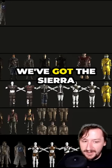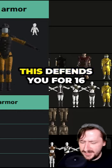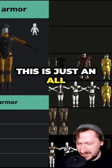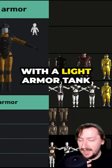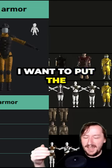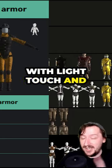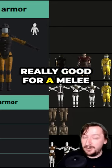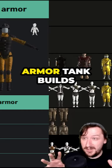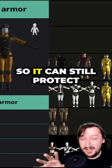Moving on to some other cool looking armor, we've got the Sierra Madre armor, and it's pretty good. This defends you for 16 and weighs 15, and it also has very high item health. This is just an all-around fantastic set of gear if you want to go with a light armor tank build. You might think you want the heaviest armor for a melee tank, but there are some skills that work with light armor — light touch and travel light — which are both really good for a melee and unarmed build where you want to get really close. So that makes light armor tank builds actually pretty viable, and it still has good defense so it can still protect you.